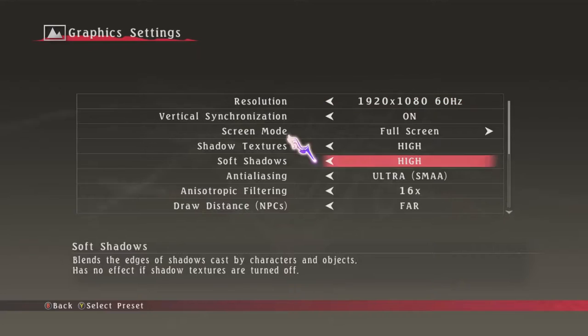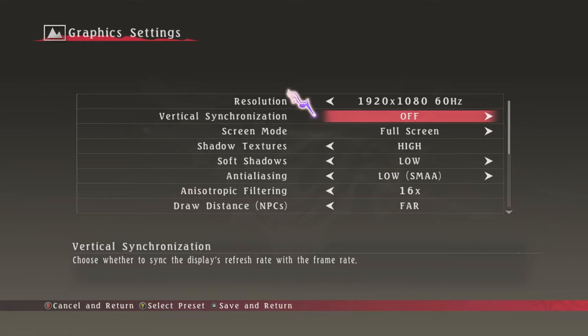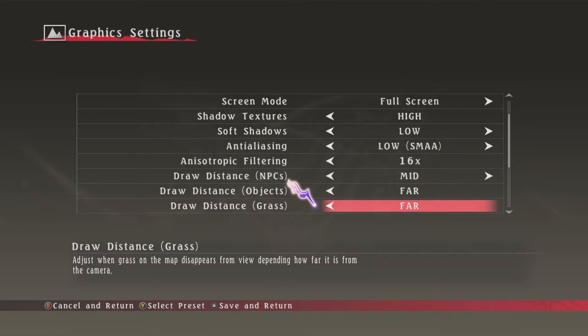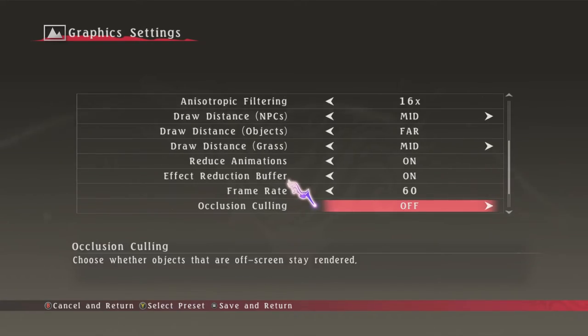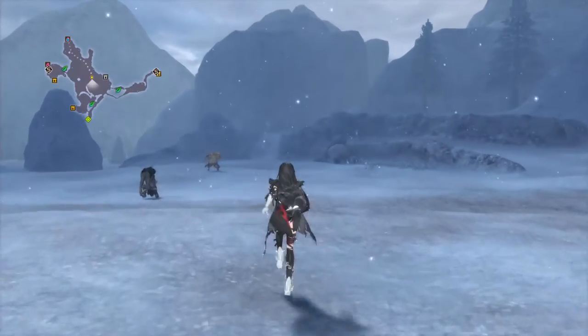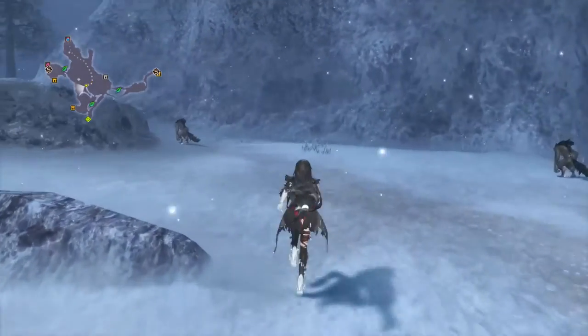Going into the graphics options — which you can access at any time, by the way — will reveal a plethora of options that will put PC enthusiasts at ease. In full screen, resolution will run as high as your monitor will allow and as low as 800 by 600. Berseria will letterbox if running at any non-widescreen aspect ratio, so ultra-wide gamers are out of luck. Fortunately, I was able to run the game at 4K 60 frames a second locked on a GTX 1060.